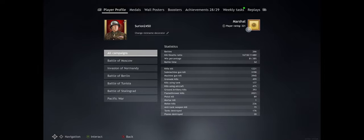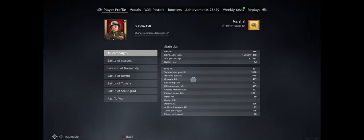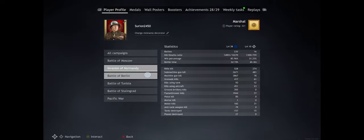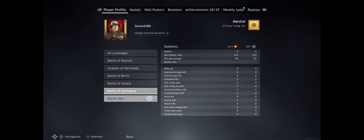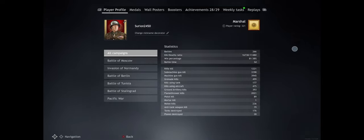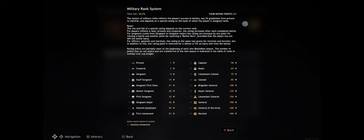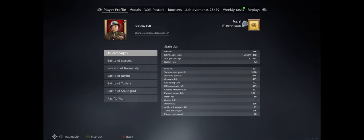As you play through the campaigns, you'll notice statistics in the top right showing your kill/death ratio and number of battles, split per campaign. You'll also get a player rating split on a chart of 1 through 300. This is a self-reflection of how well you're doing in Enlisted — if you're placing first or second and winning often, that will be reflected here. You could become a marshal well before you even beat the campaign.